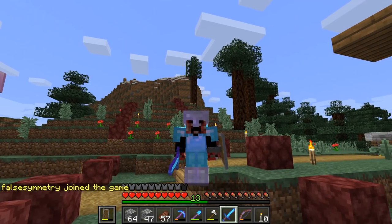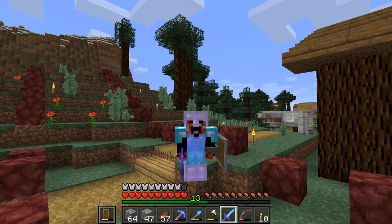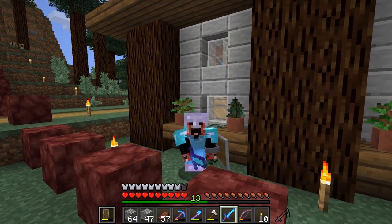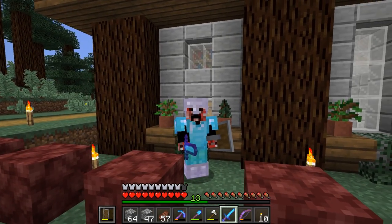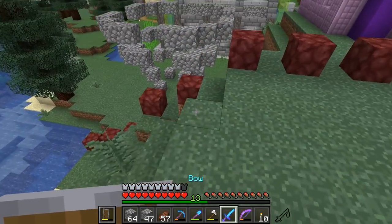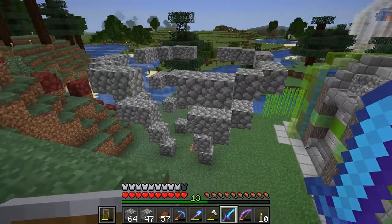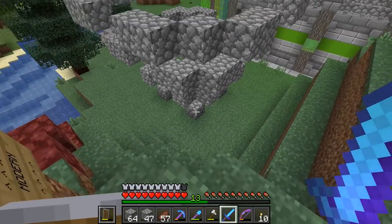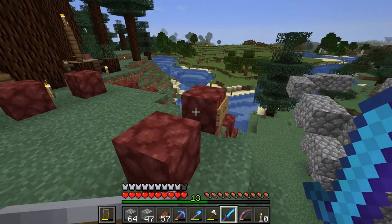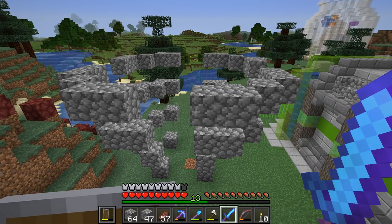I decided that for the rest of the episode we're actually going to make a second shop — a shop which you guys have been suggesting in the comments pretty much since this season started. You see this little thing next to me? The little flower pot? Yes — flower pots are amazing! Today we're going to be making ourselves a flower pot shop. It's going to be going right next to my shulker box shop and Mumbo's Slime Shop. I need to go to a mesa biome to grab a whole ton of terracotta.